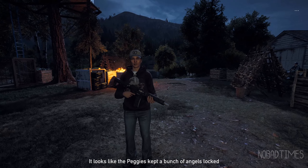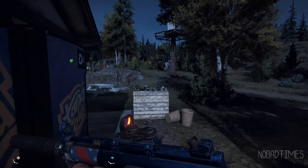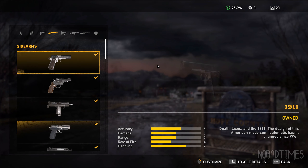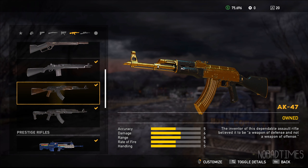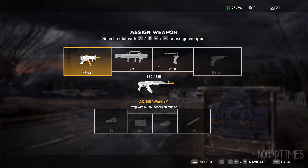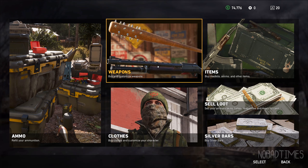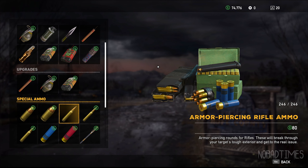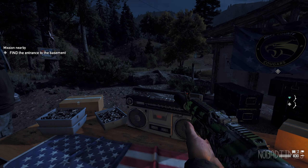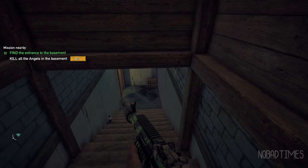It looks like the peggies kept a bunch of angels locked in — gotta get rid of the angels in the basement. I wanted to test out AP rounds on the angels with the SMG, but they seem really weak. So I'm switching to an AK with suppressor and no stock. Let's make sure we have enough ammo — I'm actually full. Let's see if it kills in one shot.